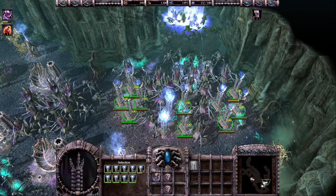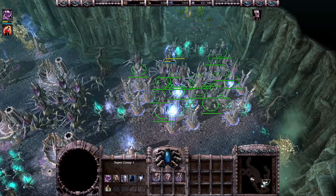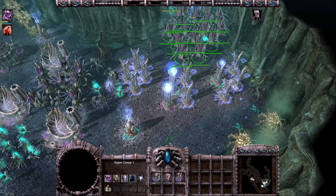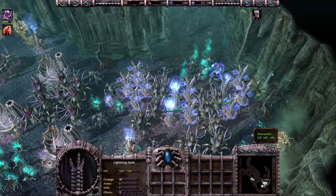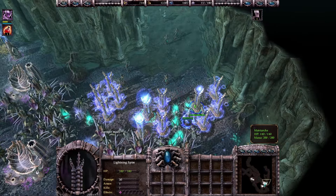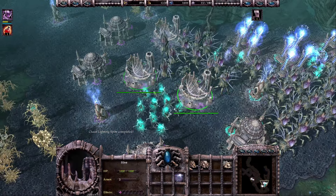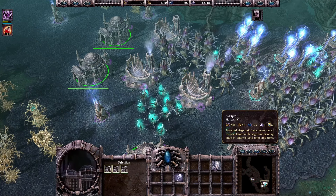We can maybe make two more Hive Spitters so we have at least 10 of them, and then let's just produce more Avengers. I wanted to heal my hero so let's just heal from Niela — she will heal really quickly and I'll get some extra HP. I won't make the same mistake again and attack with my ally. He basically did nothing there and I just attacked from a disadvantageous position, so I won't do that again.